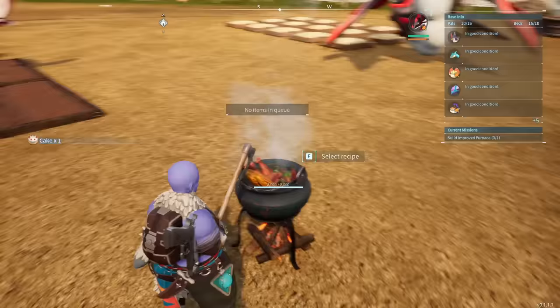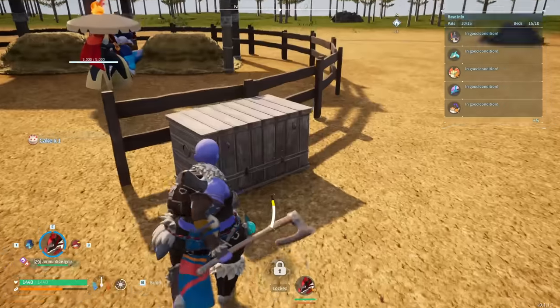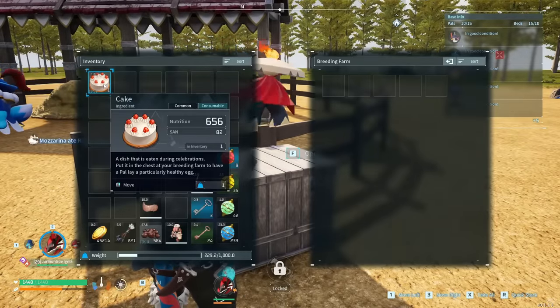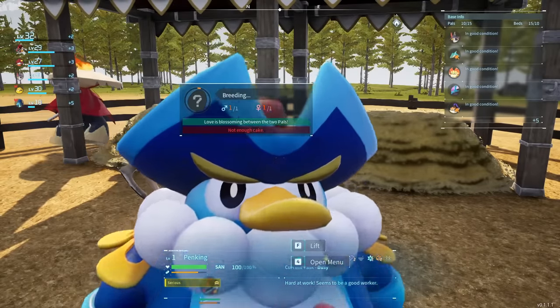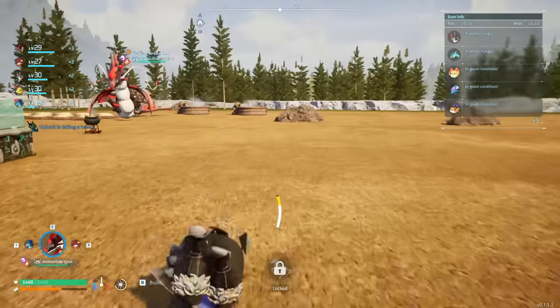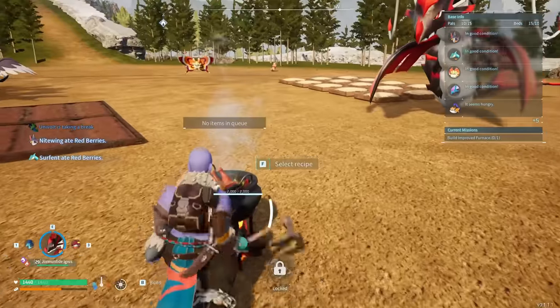Now that the cake is done, we're going to acquire it and come over to this box built with the breeding farm and put the cake in there. Now the pals are going to eat it. You can see the orange bar going around to show that they are breeding successfully. Now we're going to go through all of the ingredients you need in order to actually make a cake.